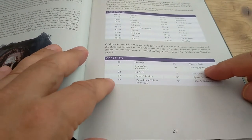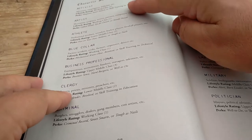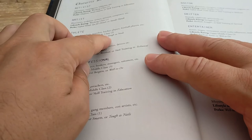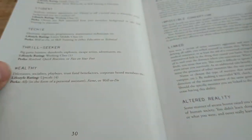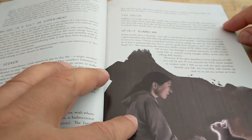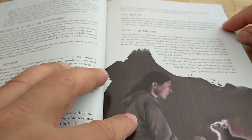You can then roll your background and your oddities, or select them if you prefer. So you could be a blue-collar person who's a seventh child, for example. Depending on your background, you've got various bits — so if you're an athlete, you'll have a lifestyle rating of lower middle class, and perks like fast on your feet and athletic. For oddities, the seventh child means folklore and magic exist in this world, and that character gains one extra gift when they take the first level of Mysticism skill — giving you a little bonus as a mystic.